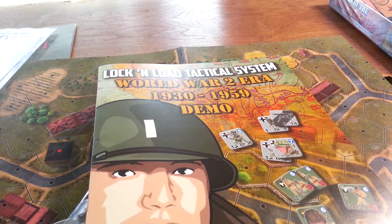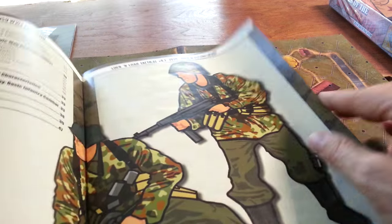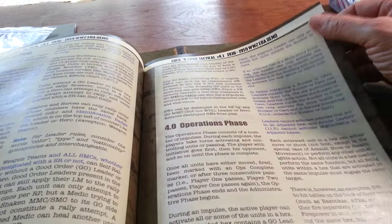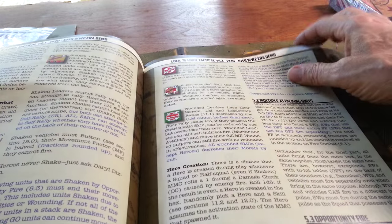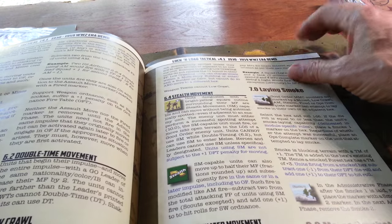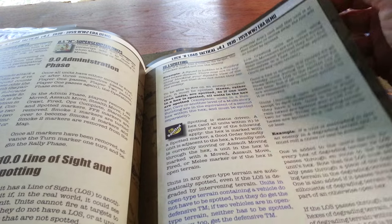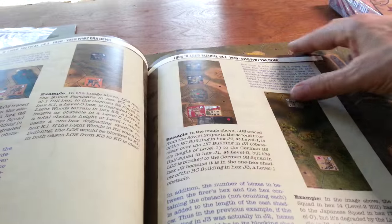This is the Lock and Load Tactical System World War II demo. I'm actually going to run a video of this — I'll play through this entire thing, we'll have a look at it, we'll see how it goes. This looks basically like the straight combat, the straight rulebook, 4.1 rulebook, excluding vehicles and other fun things like that. Just lets you get through the basics of infantry combat. Big font, lots of diagrams, keeping it easy and keeping it real. I love it.